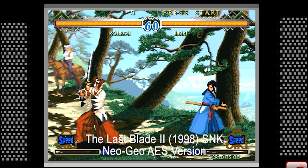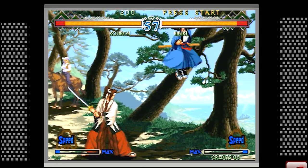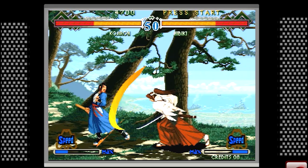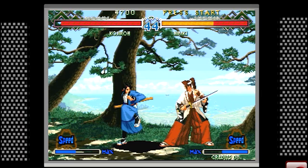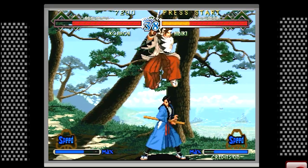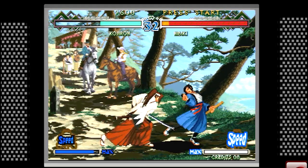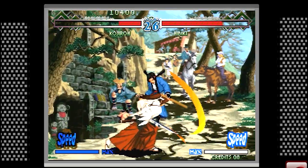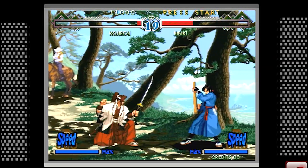The Last Blade 2 by SNK is a Neo Geo game that's been ported to all kinds of consoles and home computer systems. It's pretty much the swan song of the 2D sprite-based fighting games of the 90s, coming out in 1998 right at the end of the era when 3D fighting games were already arriving. This game is a darker version than the original Last Blade — the graphical style is much grimmer and darker — and the big difference is that the individual characters are no longer matched. They're all different, and depending on how you like to play, some characters work much better for you.